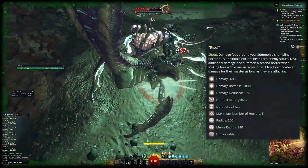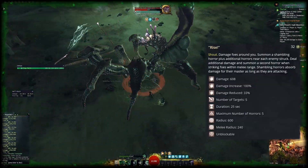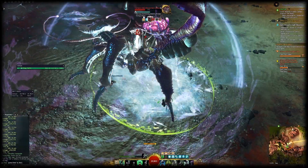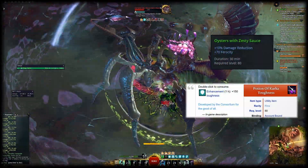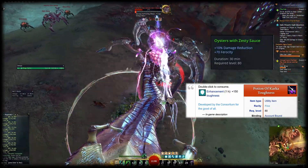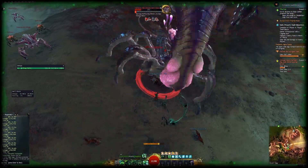Since minions are a very good distraction for enemies, we will use Rise to generate minions as a decoy. They will also absorb damage for you, which is awesome. This skill also does respectable damage in melee range. If those changes are not comfortable enough for you, you can use survivability food and a utility item for another minus 10% damage taken and 150 toughness.